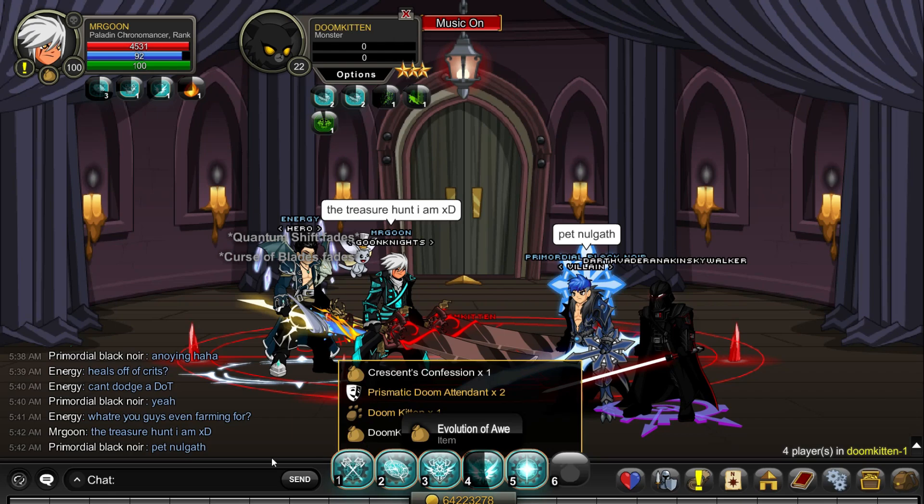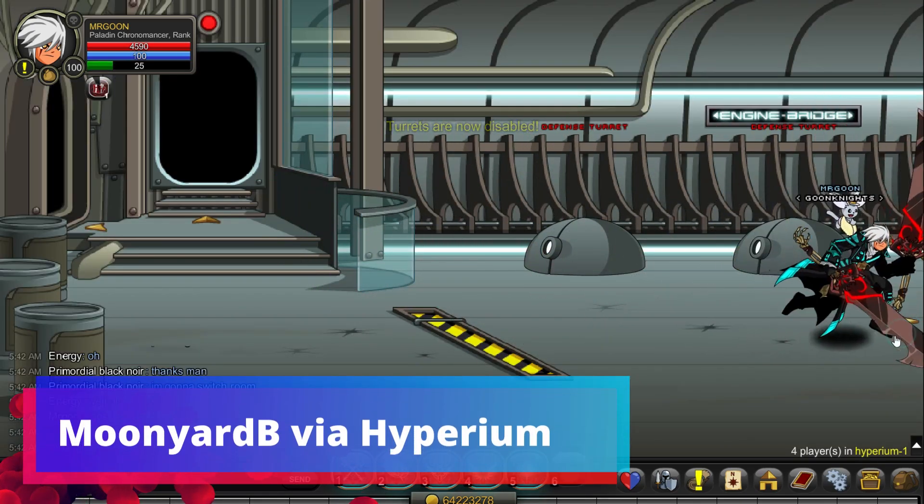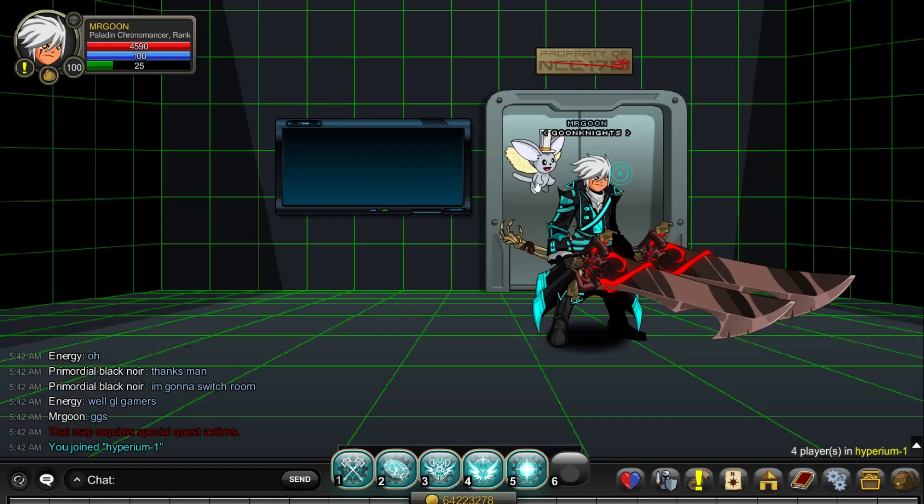Next up is defeating the Doom Kitten. If you're struggling with defeating Doom Kitten, damage over time is your best friend in that battle, so just stick on classes that do damage over time and you'll be absolutely fine.